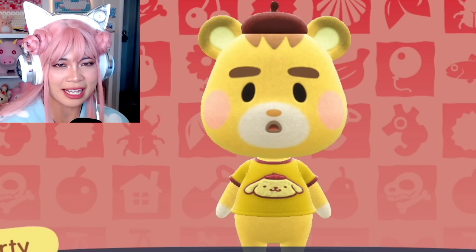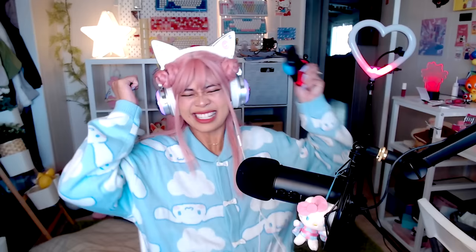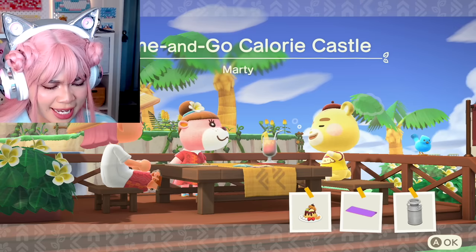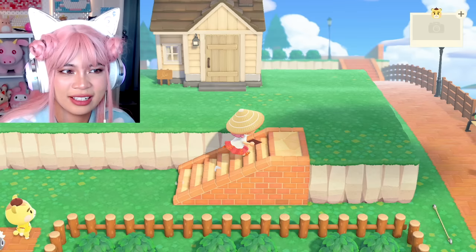Marty, answer the phone! Ring ring ring — is this Marty? Oh, his shirt! Hello, it's Marty — who's this? Paradise Planning! A vacation house? Wow, I never knew that houses took vacation — I gotta know more. He says pom pom! I'm getting too excited, he's coming over! Do I look okay? Here he is, he's a little bear cub. So Marty is thinking it'd be nice if his vacation home was kind of like a come-and-go calorie castle. Marty wants to eat! Is that a Pom Pom Purin dessert? And there's a yoga mat — so he's gonna eat and then do yoga.